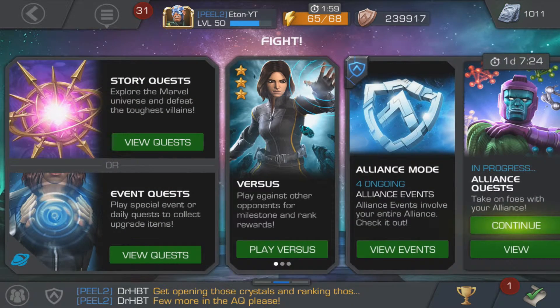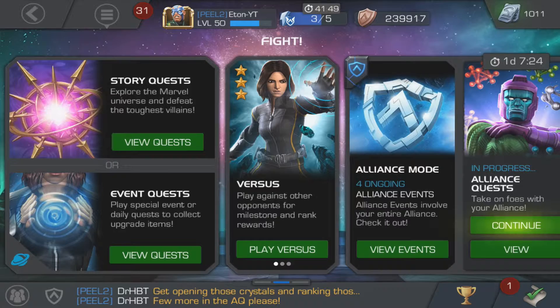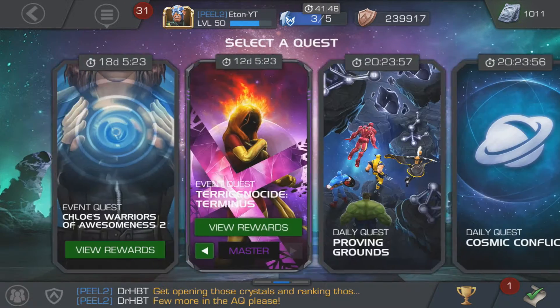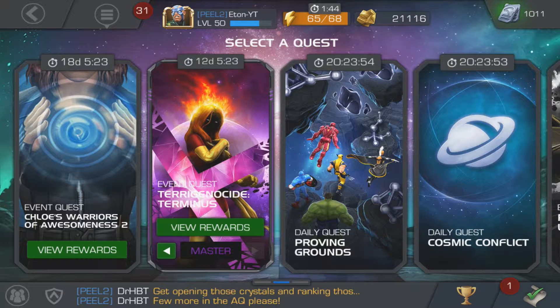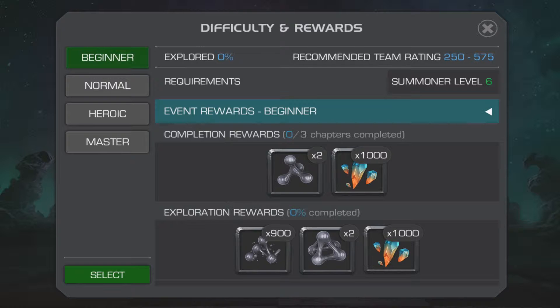If you've done some story quests, you can head toward versus (arenas) or, if you want to rank up and get catalysts, go to event quests. Event quests are pretty sweet. At the moment there are two going on: Chloe's Warriors of Awesomeness 2 and the Terror Genocide Terminus. The mutant one has different difficulty stages, so if you're new you can select a difficulty suited for you — beginning difficulty gives you premium hero crystal shards and some catalysts.